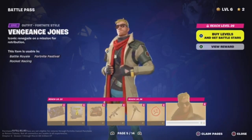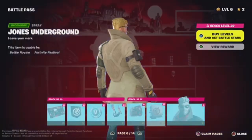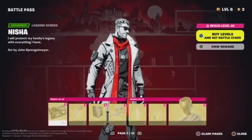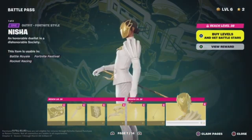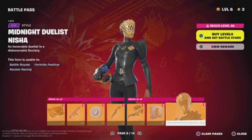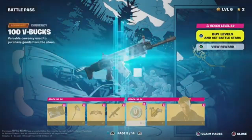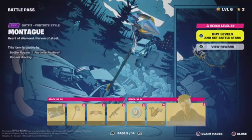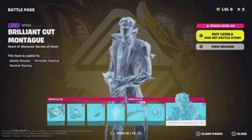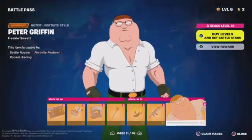You have Vengy, whatever this Jones skin is, then you have Duo Tone Jones. Then you have Nisha — probably my second favorite battle pass skin — then you have Midnight Duelist Nisha. You have the Diamond Collector, his set is sick, you have the Diamond Throne, then you have the Brilliant Cut, and then you have Peter Griffin.